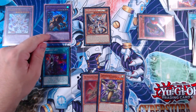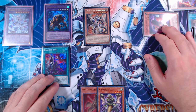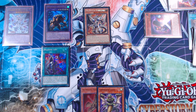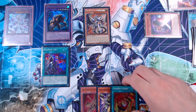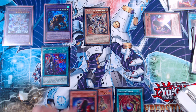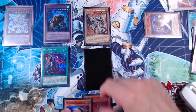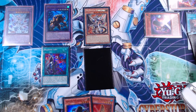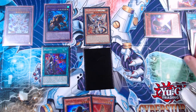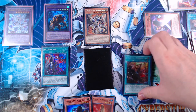Our opponent loses a card. We add back Chimera Fusion from graveyard to hand. We activate Cornfield Kodal to search another Mirror Sword Knight, ensuring Kodal is in the graveyard for targeting protection. We set Chimera Fusion. In our end phase, Albion in the graveyard sets another copy of Branded Opening from deck.